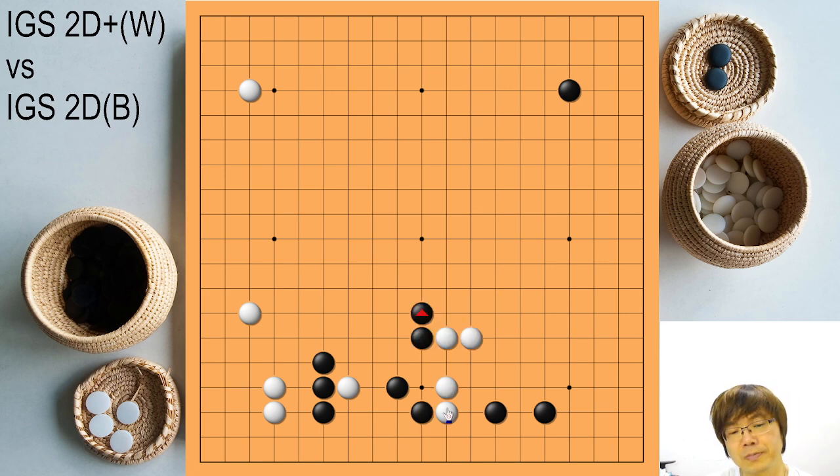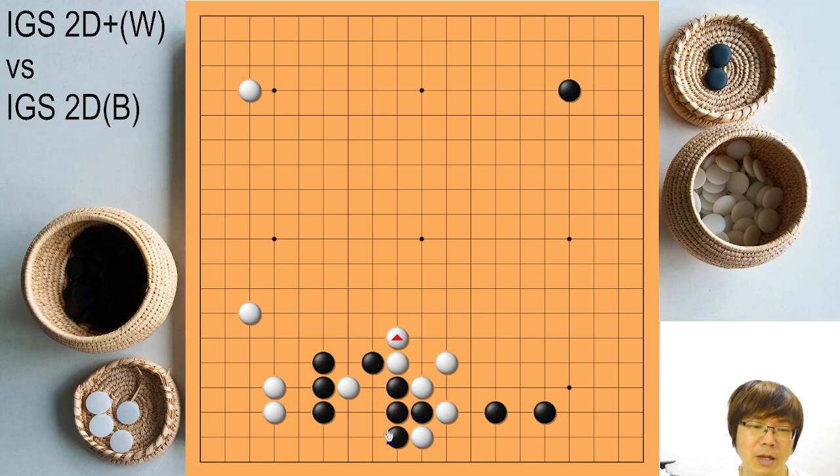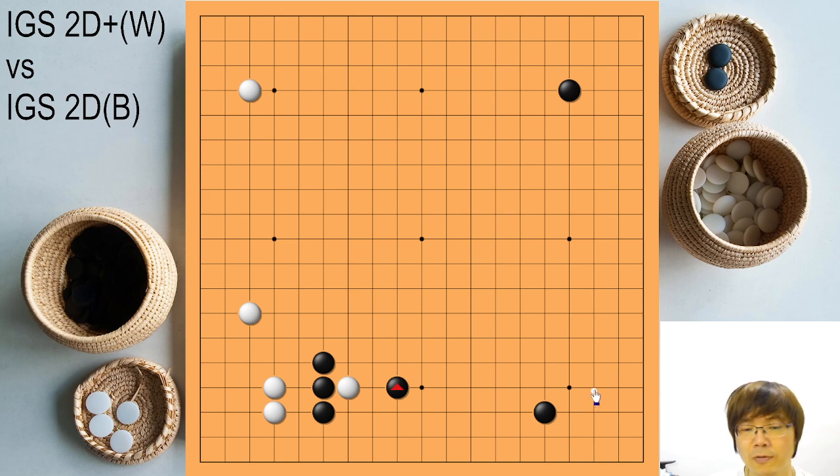So I think in this situation — depending on the situation — extending, kosumi, jumping, those things are all used. Of course black can even play the pincer as well. White will still jump, but after you approach, black should return to protect the base. White can make those kinds of moves — maybe even skip the atari and just play here. This is the basic performance after white invades here. I don't think the invasion is the problem.